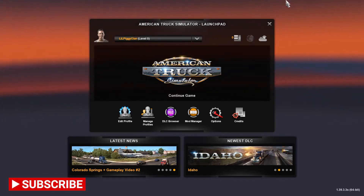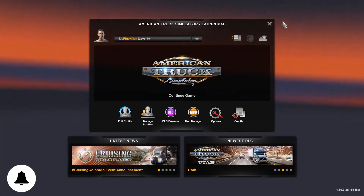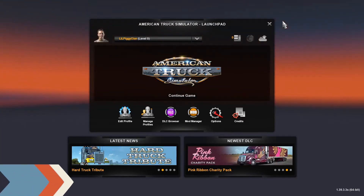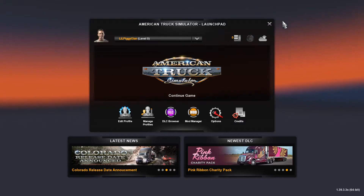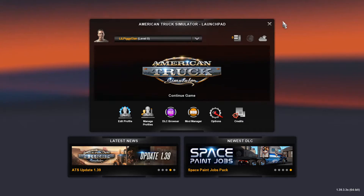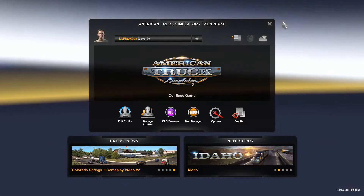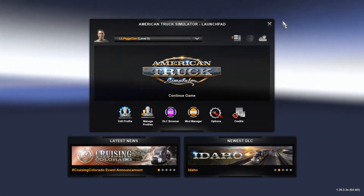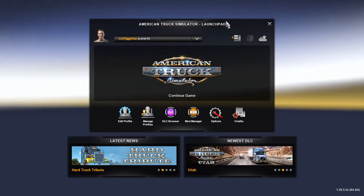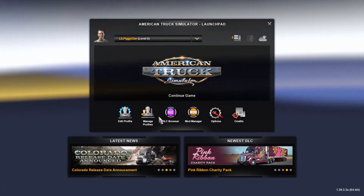Today we're going to be using Cheat Engine — I'll put the download link in the description. This is a way to get free money, free XP, free everything in a game. You shouldn't be able to do it in online games because they probably have anti-cheat, so Cheat Engine won't work on those.